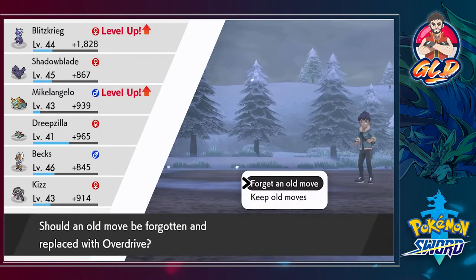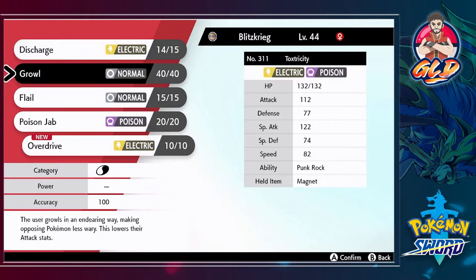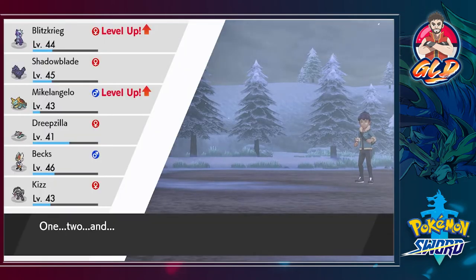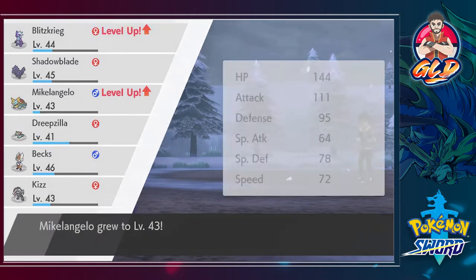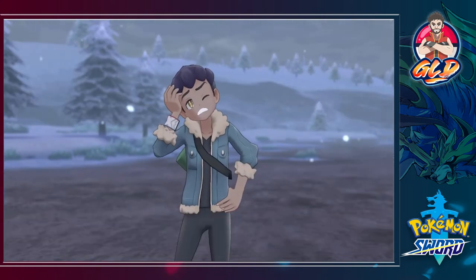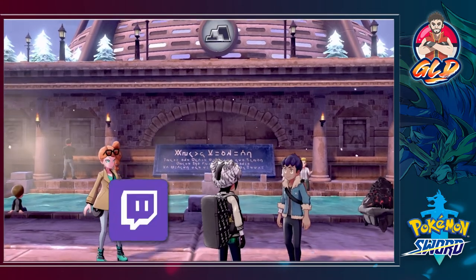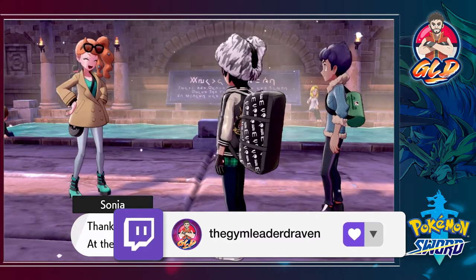Blitzkrieg learned a new move — Overdrive — so we are going to take away Growl because we don't need that anymore. Just like that Hop can shut the heck up. We have defeated Hop. Sonia is praising us as always — she says thanks, you two give a proper battle and at the rate you're going even the unbeatable Leon may be in trouble.